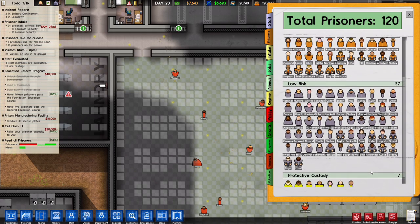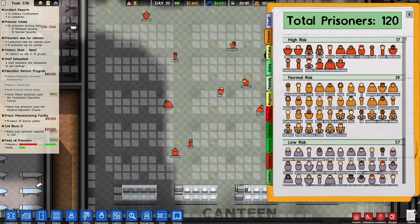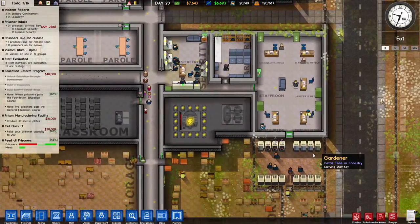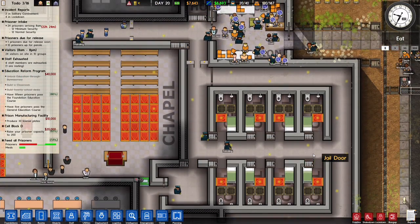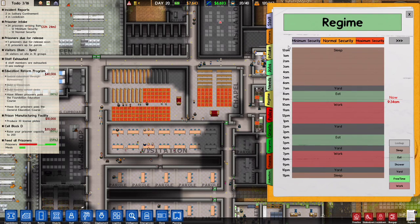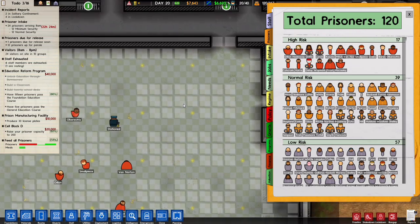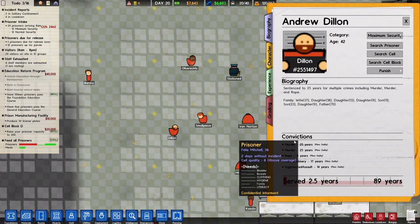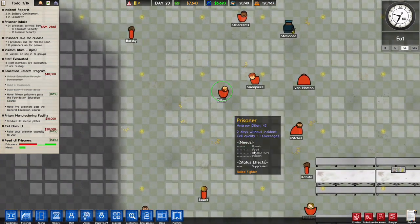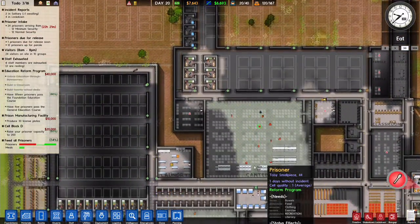I no longer have a death row prisoner. I don't have a death row prisoner — and yet, wait a minute. Who was my death row prisoner? There he is. O'Brux — Andrew Dylan. You gained clemency. Interesting. You are in a grade one cell. I never noticed that happening.